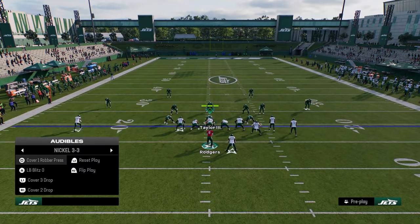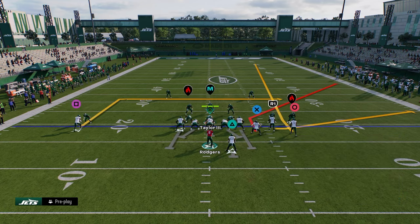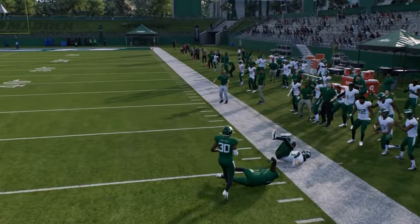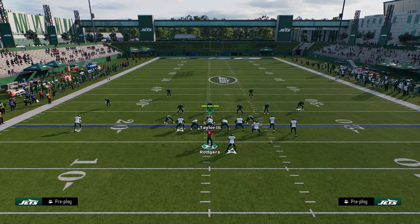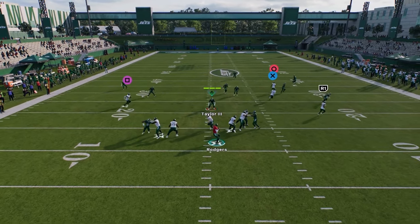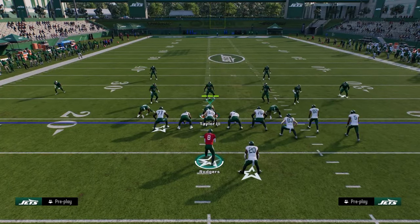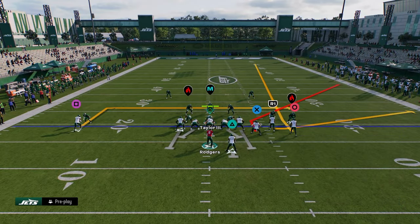Rodgers is one of the better quarterbacks in Madden 25, and he'll be the best in the game as soon as he gets a set feet lead or pass lead elite ability — he's insane. If they're playing hard flats, you're just throwing that tight end corner for the most part. One thing you might not know: curl flats are actually really good at defending corner routes.